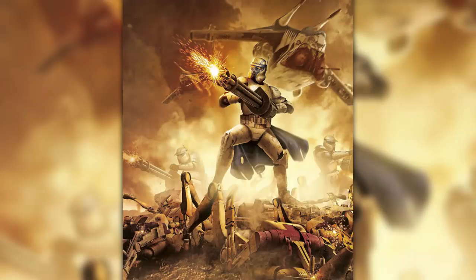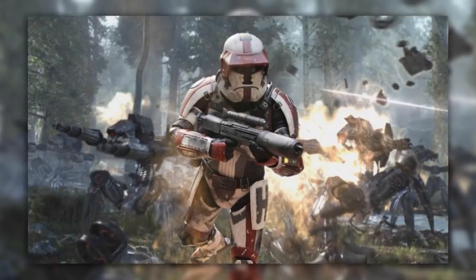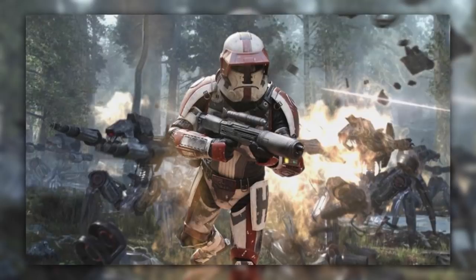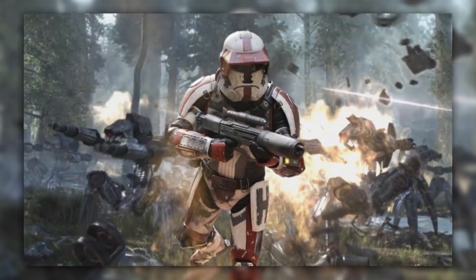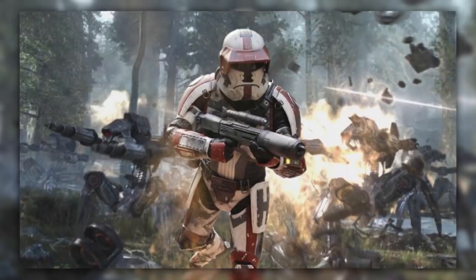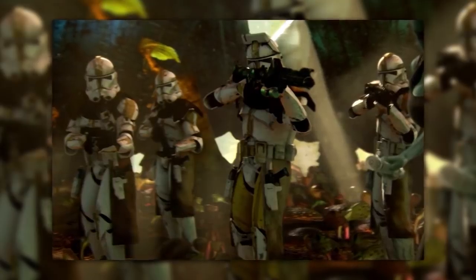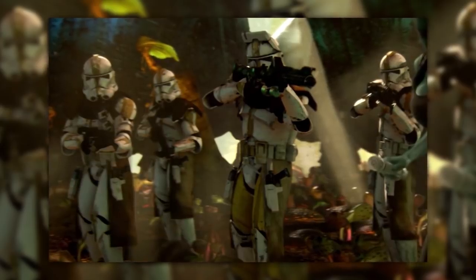Sector armies were units that were larger than corps but smaller than systems armies, and each of them composed roughly a twentieth of the Republic military. Originally each was composed of four corps, though this number rose drastically, possibly before the war even began. Sector armies weren't traditional military units; instead they were more like mini-militaries on their own. They never operated as units and instead delegated corps out to different fronts.